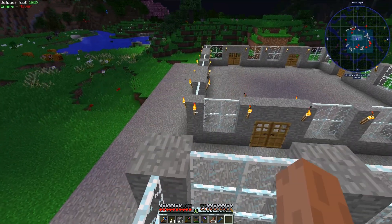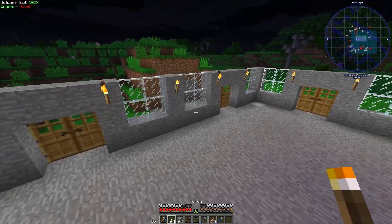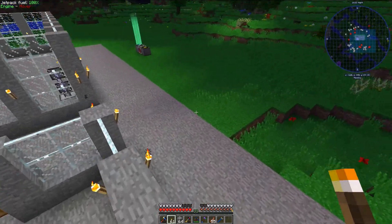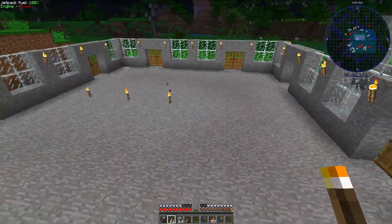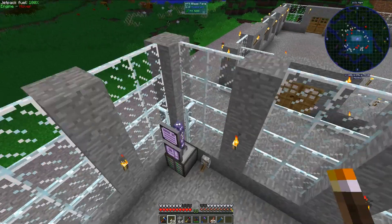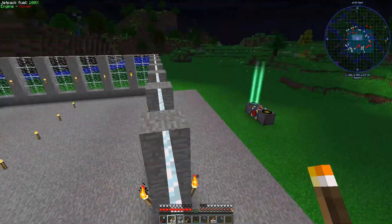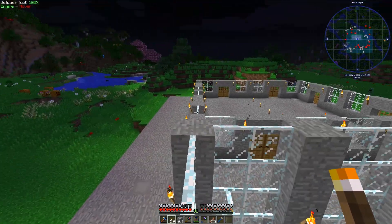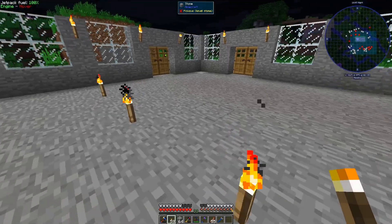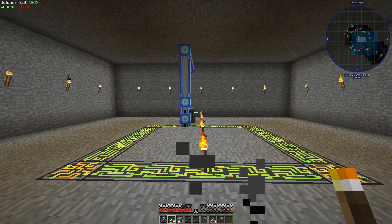In today's episode I built this building which will house my applied energistics system - that will be really, really nice with good accessibility. I can run the cables directly into the underground streets, which will make routing everything easier. I also hooked it up to my existing applied energistics system - it's all nice and neat, out of sight out of mind, and super accessible. If you liked today's episode give it a like. If you like automation in modern Minecraft, subscribe to my channel. I am MinecraftPhenom08 and I will see you next time.